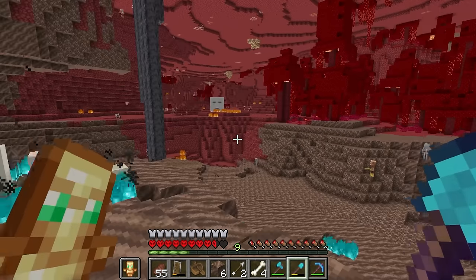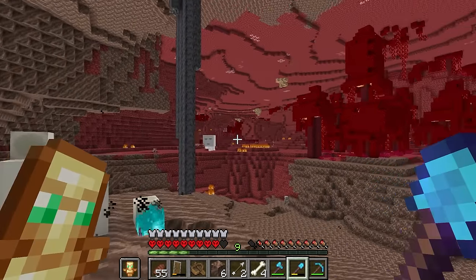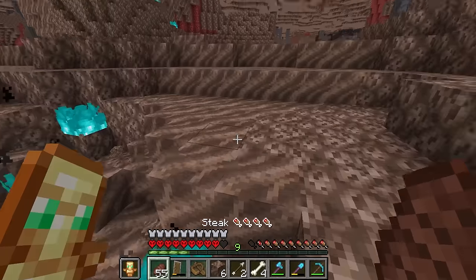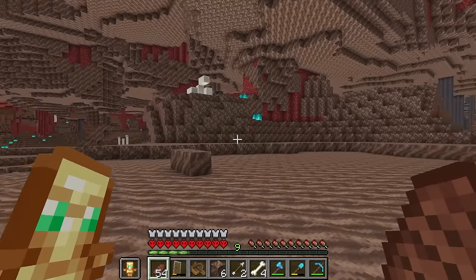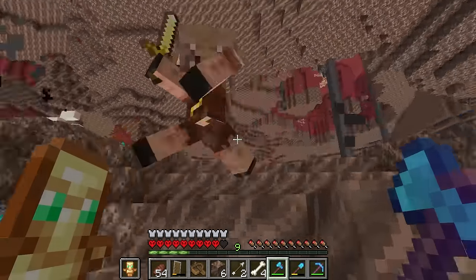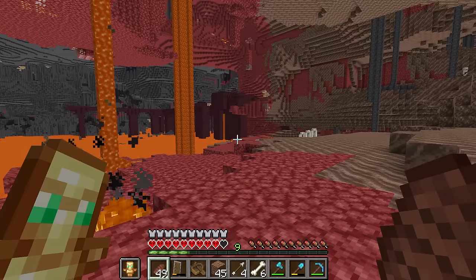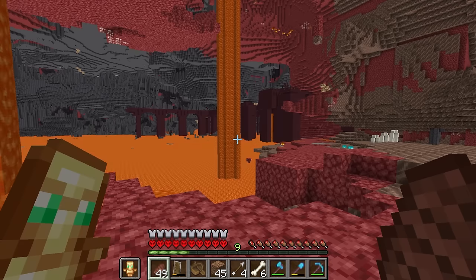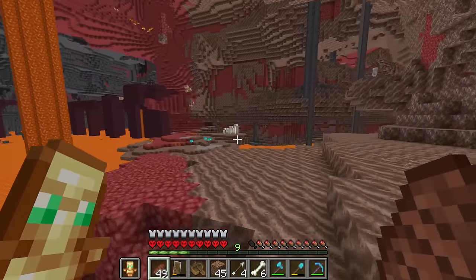My objective coming into the nether today is primarily finding a nether fortress. To give some reference: the portal I used is right over there — that's the original portal from the first episode. The bastion is right there, and the original nether portal we found is way over that way, probably a thousand blocks. I'm going to head back the way I came and hopefully find a fortress that's not in basalt deltas — about 300 blocks from the portal.